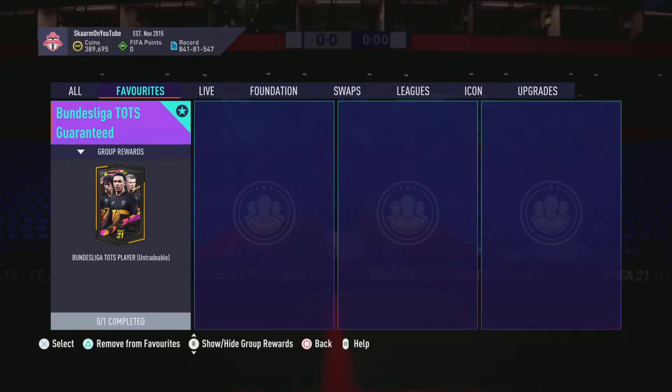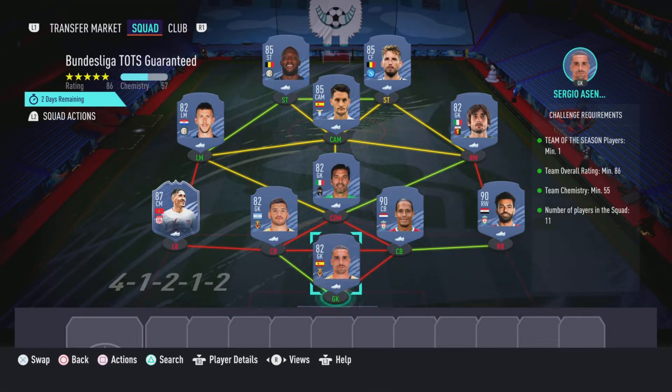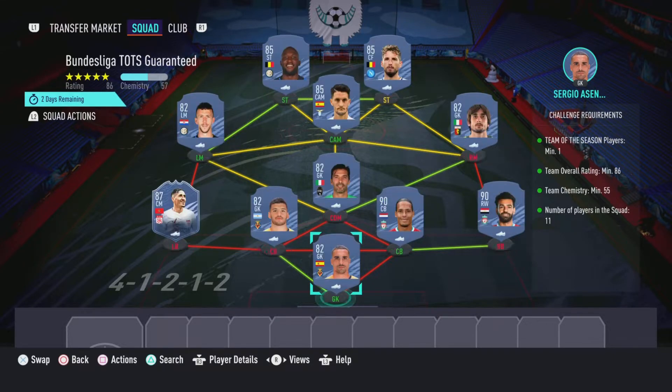What is up guys, it is Skarm, and for today's video I'm going to be completing the Bundesliga Team of the Season guaranteed SBC. The reward for completing this SBC is going to be an untradeable Bundesliga Team of the Season player. This is going to cost you guys 200,000 coins to complete, and no loyalty is required.